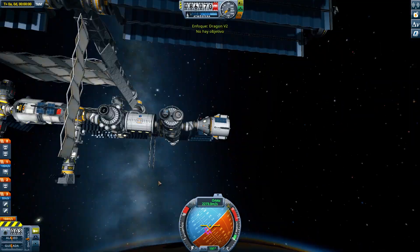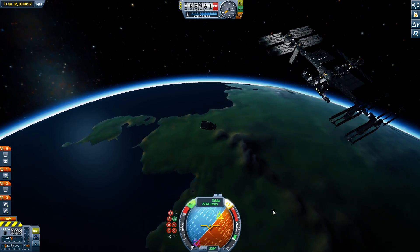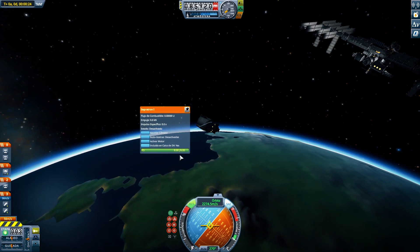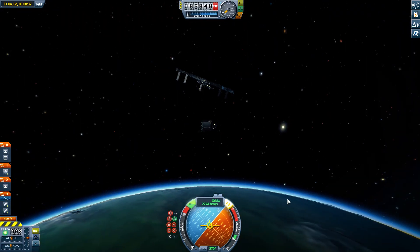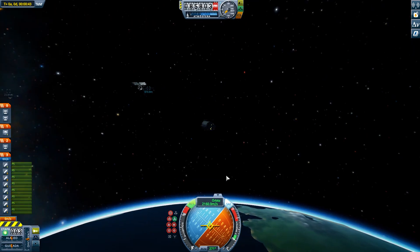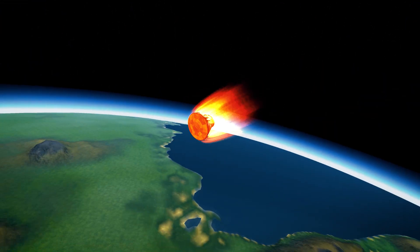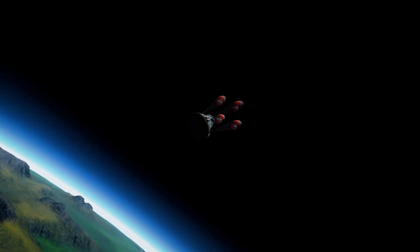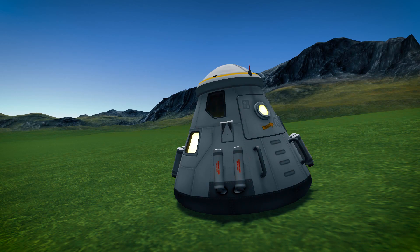Now we're just staying there — they're supposed to be doing some tests on the capsule. Now we depart. For the solid rocket boosters that the Dragon Capsule was supposed to have for landing — since I think they look pretty cool and they're not using them anymore for landing — I figured they'd be a better fit to deorbit the capsule, since it doesn't have any engines. I guess that was the only way to do it.